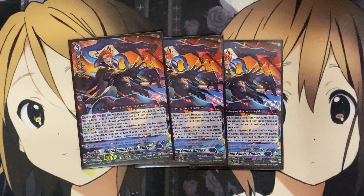Approaching Fang's Chaos has a once-per-turn skill: discard a card from your hand, look at the top three cards of your deck, choose up to one card and put it into your hand, choose up to one card and call it to Rear Guard, and put the rest into your soul. The hand addition is mandatory, but if there's no unit you wish to call to Rear Guard, there may be a differently named card you just want to put into your soul to set up that count.